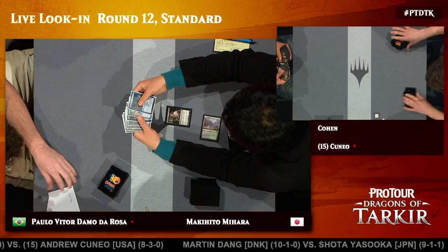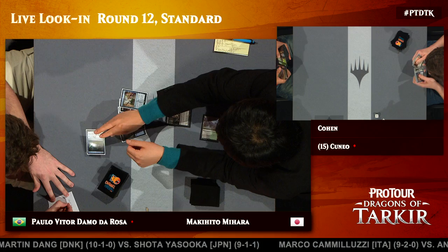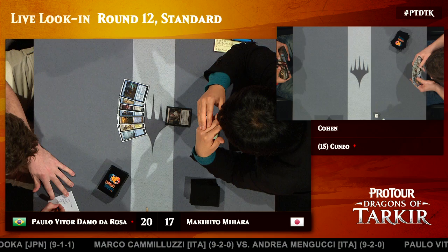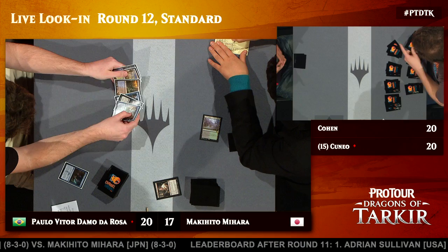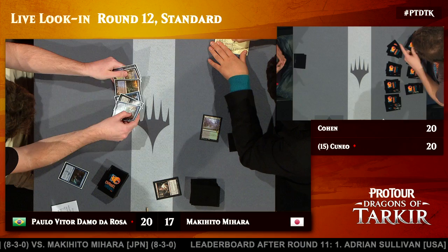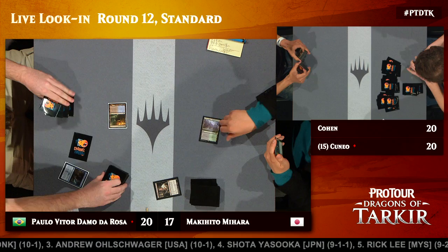A mulligan to four for Mihara — very problematic for the Japanese Hall of Famer. But a turn one Thoughtseize at least means he knows what he's working with, and it is a great card against control. Paulo Vitor Damo da Rosa is on an Esper Dragon-based control here — a different flavor from what Andrew Cuneo is piloting. He's leveraging more of a creature finisher suite, which allows him to play cards like Silumgar's Scorn — what we call the dragon reveal cards. He does take that Silumgar's Scorn, which is not too impressive if you don't have a dragon in hand or in play, but if you do, it's just a straight-up Counterspell — one of the cards that has really changed control decks in this format.